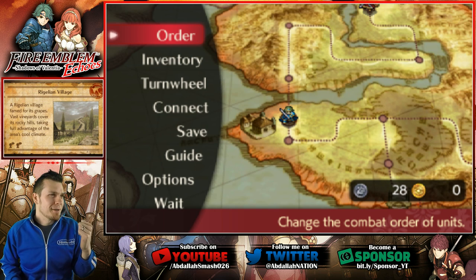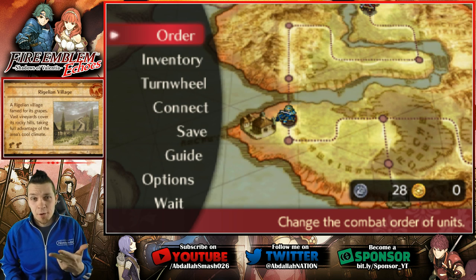For example, Villager to Pegasus Knight, into Falcon Knight — so third tier — and then you max them out at level 20.